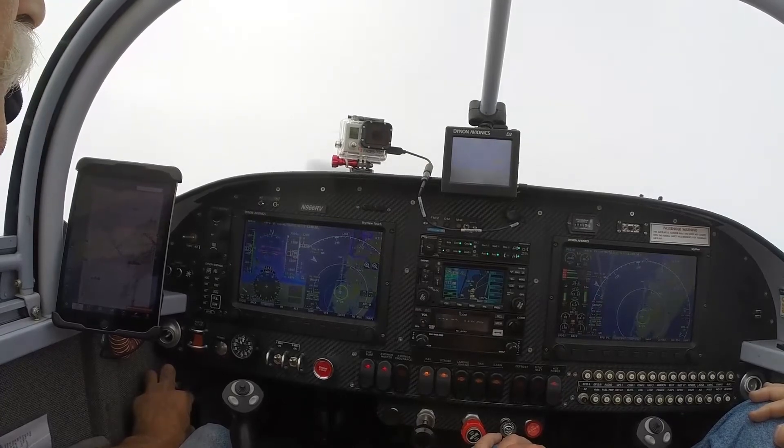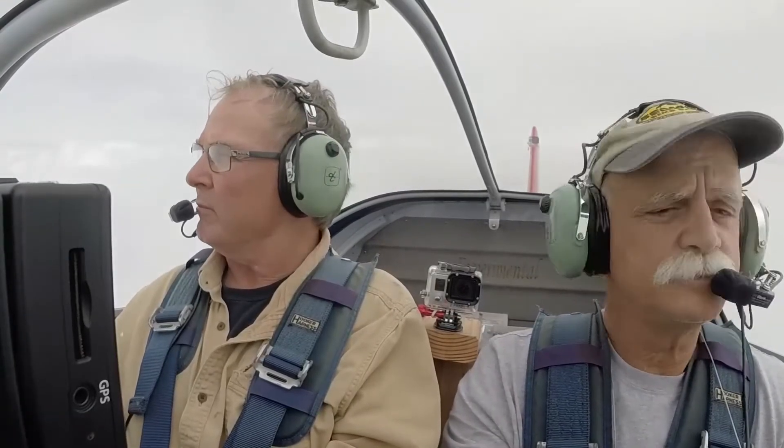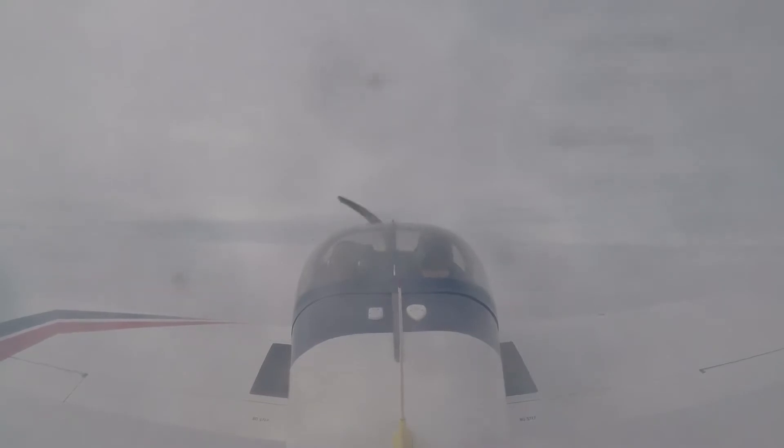4, 6 Romeo Victor, radar contact. Direct Calvertin, what are your intentions? Direct Calvertin and we'd like to do one missed at Islip and then back to Gabreski full stop — 1 ILS to both airports, RNAV if possible. 6RV, fly heading 330, maintain 3,000, expect Islip runway 24 at Islip and Gabreski. Heading 330, and we're looking for the RNAVs if possible.